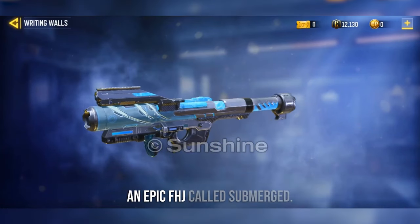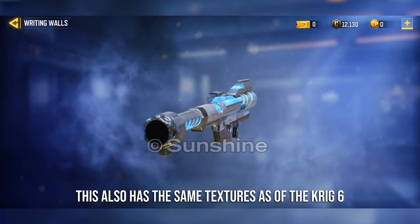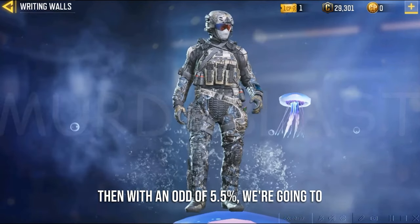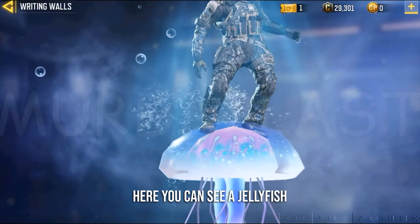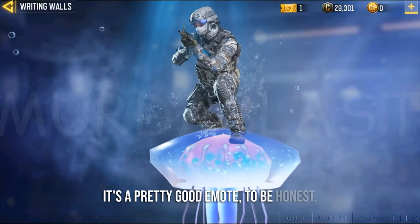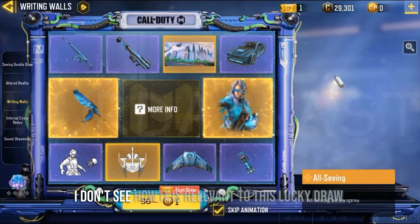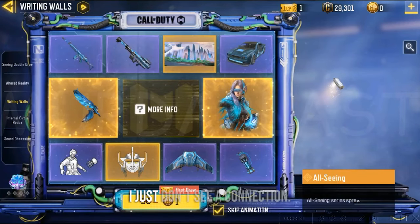Then we're gonna get an epic FHA called Submerged — it has the same textures as the Krik6, and I don't think anybody cares much about a FHA skin. This FHA has odds of 4.67%. Then with odds of 5.5% we're gonna get a brand new emote called Gelatina Cycration — here you can see a jellyfish, then a large jellyfish, and you're gonna crouch and shoot. It's a pretty good, special emote because we haven't seen anything like this in Call of Duty Mobile. Then we have a spray called All Seeing — I don't see how it is relevant to this lucky draw, with odds of 6.5%.